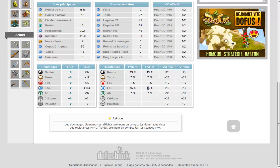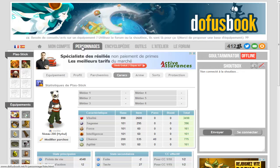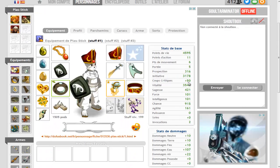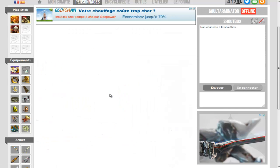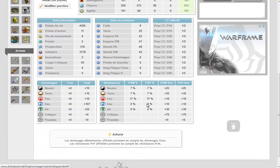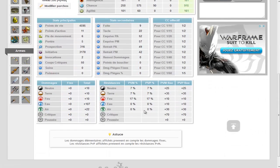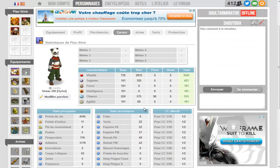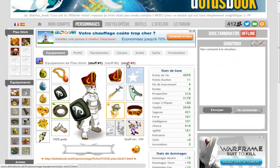D'un côté, franchement, pour l'autre stuff — le stuff numéro 1 — ce qui me dérangeait c'est que c'était nickel partout, en plus 900 de chance, mais ce qui me dérangeait le plus c'était les résistances. Je trouve que 0% R et O, ça ne le fait vraiment pas. Avec la Glourson d'Anator, justement, ce problème est réglé.